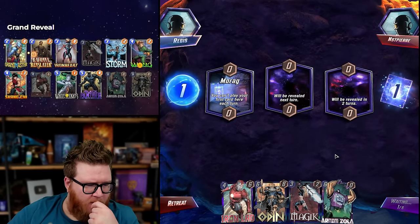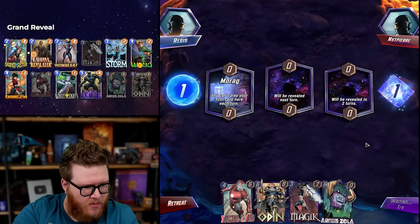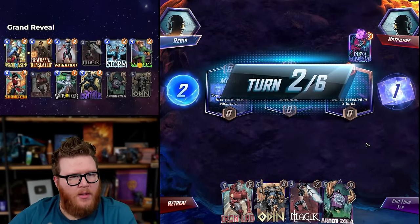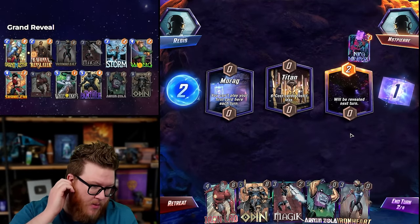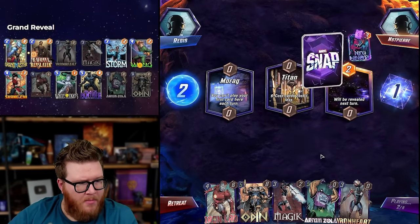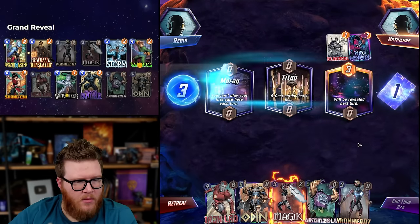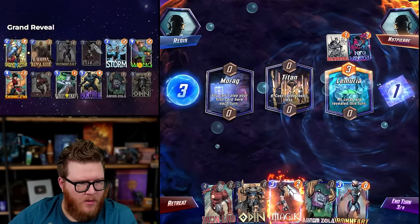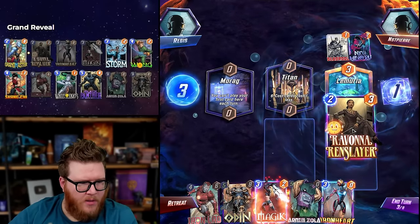Morag — that's totally fine for us, we can just Zola into it. Titan is pretty cool with our six drops. Maybe we rip Magic right here. Memory is okay. Four-cost Zola — any good? I don't really need the Magic necessarily. I'm a little worried about this Morag.